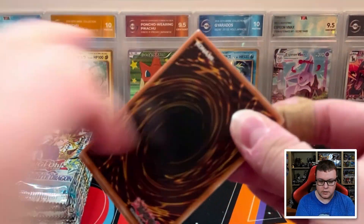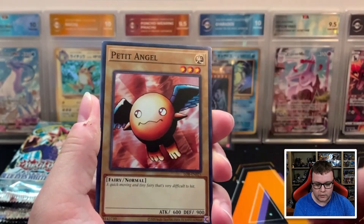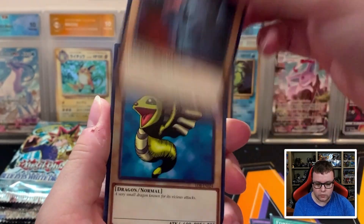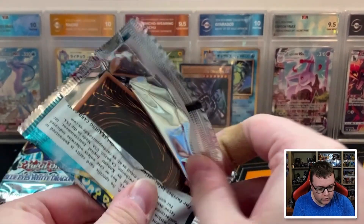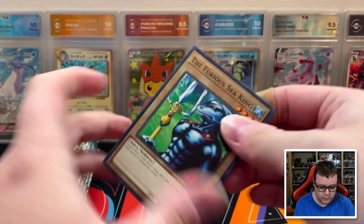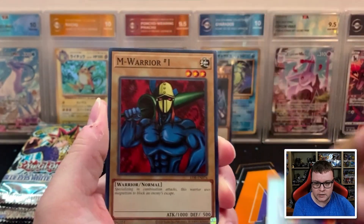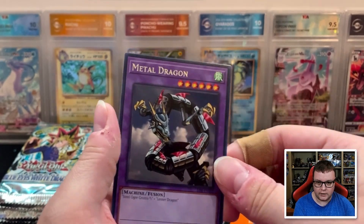If we can at least double up on the next half, that would be awesome. We got Petite Angel, Carbonala Warrior, Spike Seedra, Forest, Steel Ogre Grotto, and Petite Dragon. Bringing four from the back to the front — Furious Sea King, Forest, Legendary Sword, Green Phantom King, Umi, Sparks, M-Warrior Number 1, Silver Bow and Arrow, and Metal Dragon.